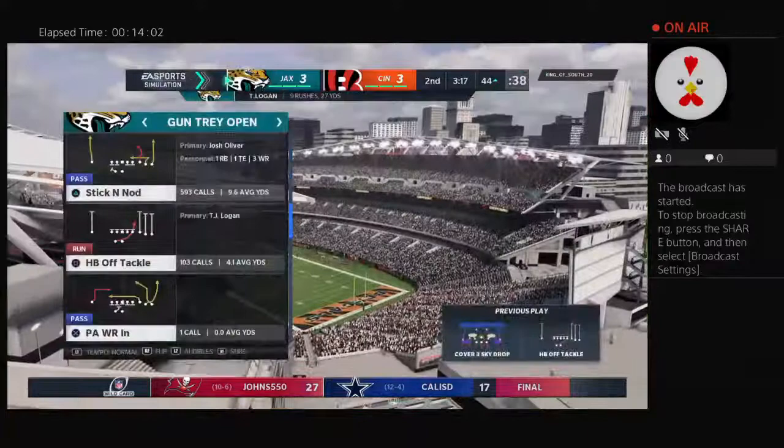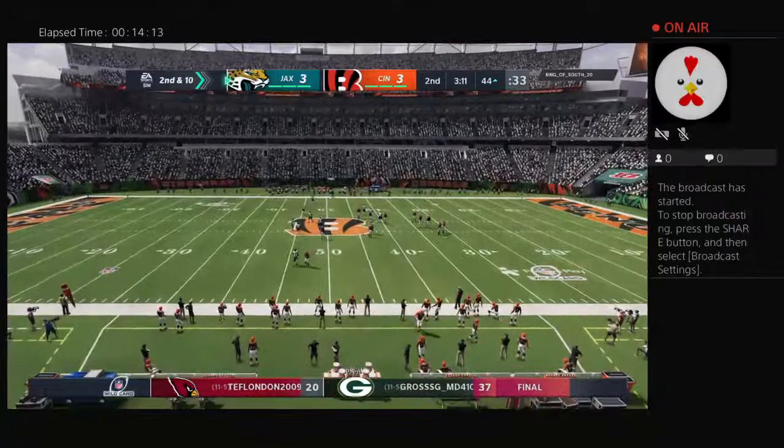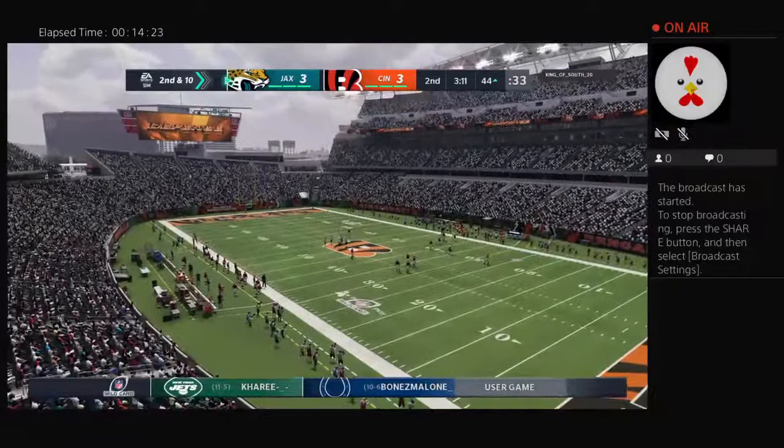They run with Logan and he's stopped immediately there — big Geno Atkins here to bring him down. They needed to establish the run and protect the young QB. They've been able to do that, maybe not as effectively as they've wanted to, but we'll see more as this game goes along because they want to continue to take care of that young QB. Officially nothing on that last run — they'll try again second and ten.